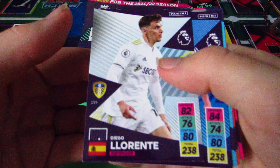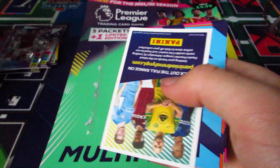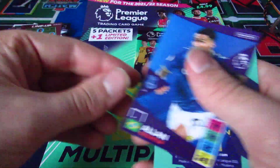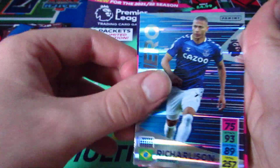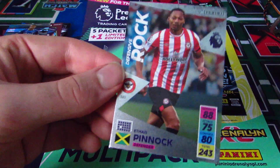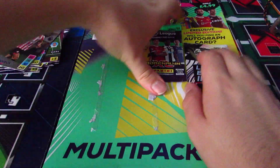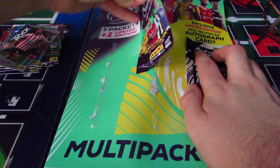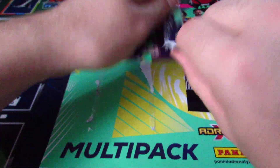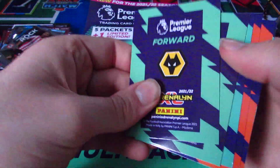Diego Llorente, Adam Webster, West Ham lineup, Richarlison and Defensive Rock Ethan Pinnock — my first Defensive Rock that isn't one of the five Van Dykes and five Ruben Diaz's I already have. Last pack and then the limited edition.